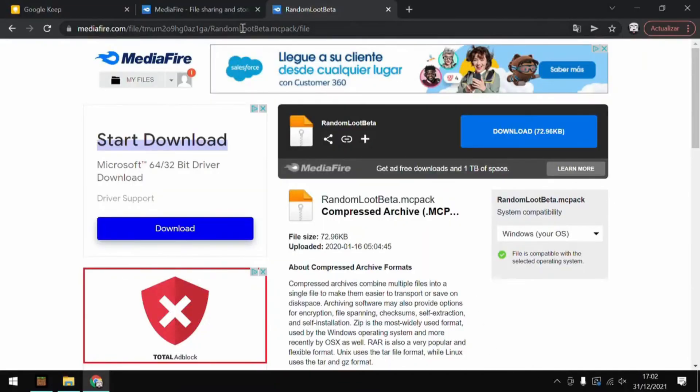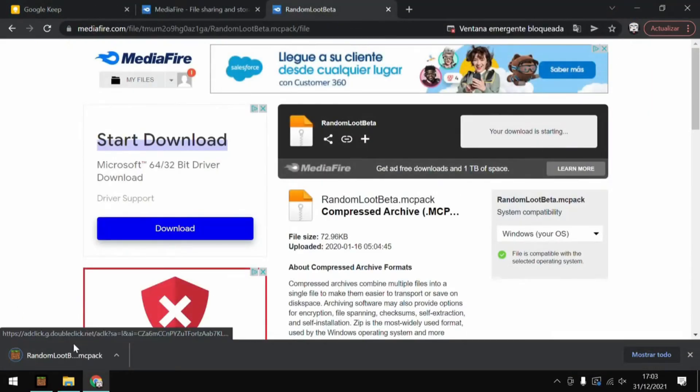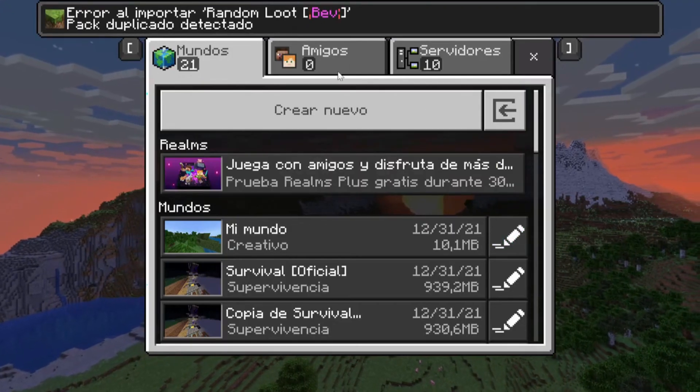Very easy. In the description below you're going to have a link which you're going to click to download. We close the pop-up window. We open the pack and it's going to start importing. We hit save and exit.